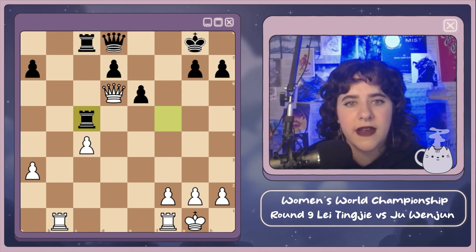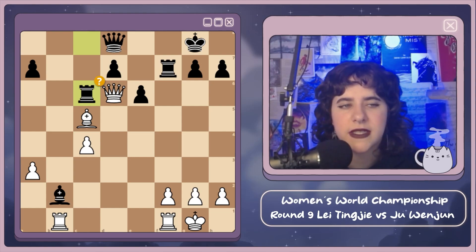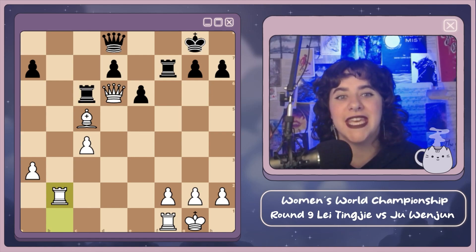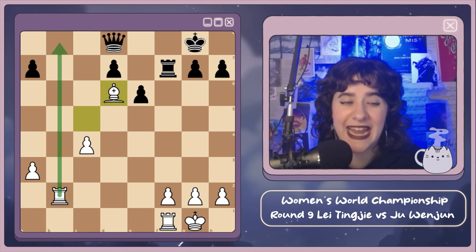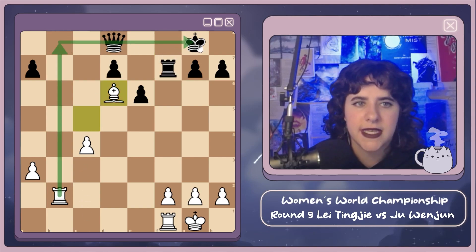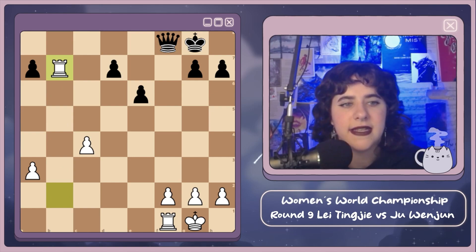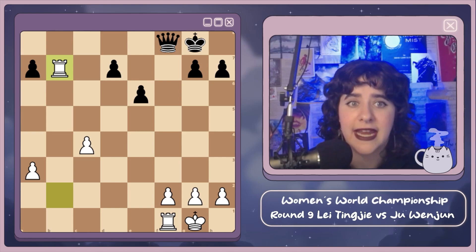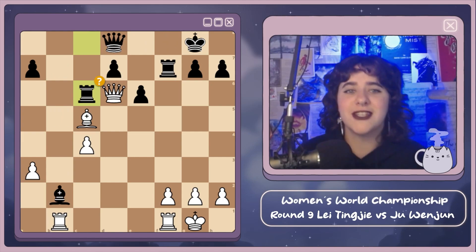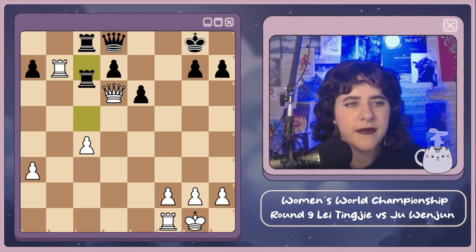If instead of bishop e5 Zhu had played rook c6 — which looks so natural, like 'I want you off that square' — there is actually a beautiful move: rook takes b2! Giving up the queen. Then rook takes d6, bishop takes d6, and white comes to the eighth rank. If rook f8 to defend, rook takes, rook takes, then rook b7 — two rooks for the queen with a really nice advantage for white. That would have been a huge error for Zhu; fortunately she finds the brilliant bishop e5 instead.